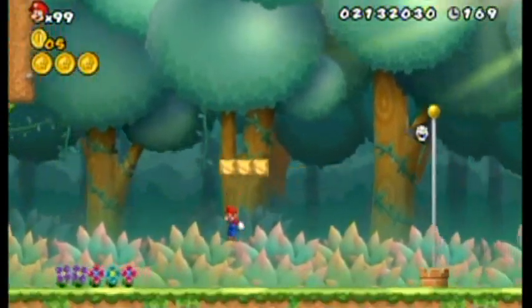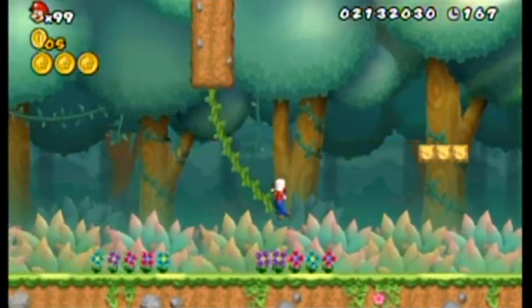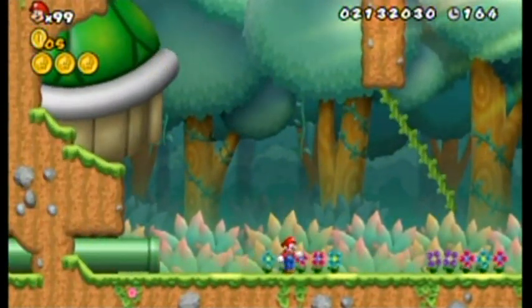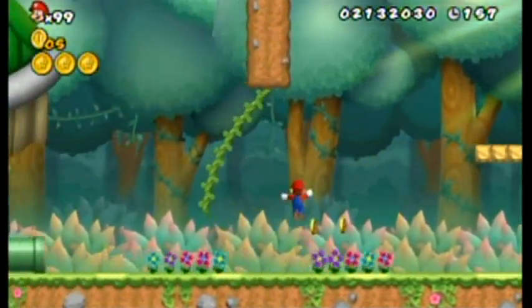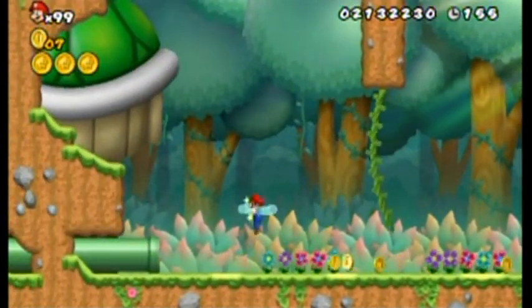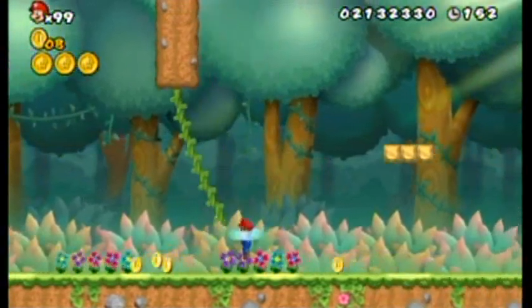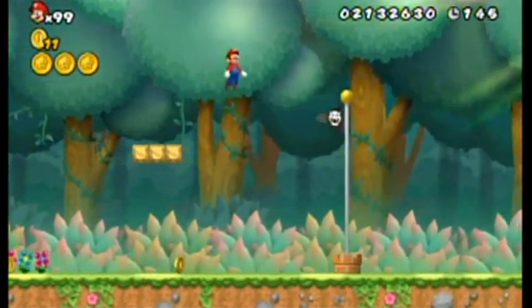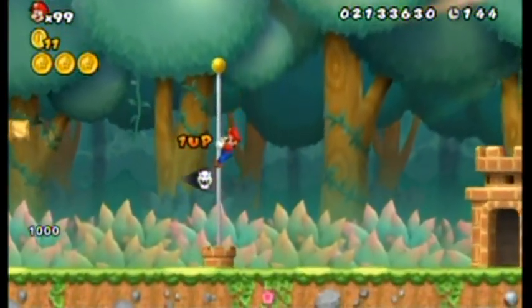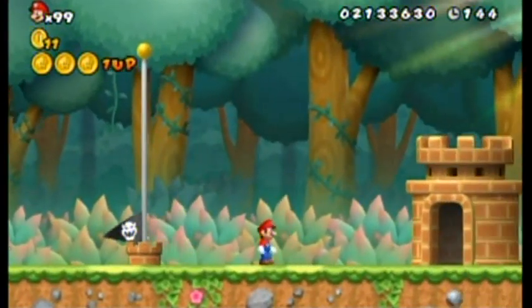Grab the vine on top — I said Mario on top of the blocks, come on. Just gotta get on the vine on top. Maybe I just won't do that. What's in these loads of flowers here just for the fun of it, as long as I'm down here? And there we go — and that's 5-1 done!